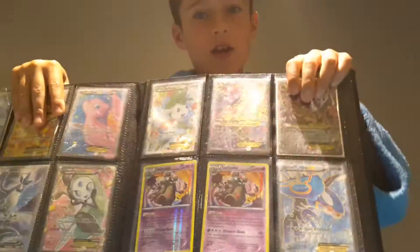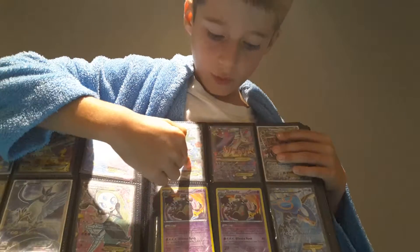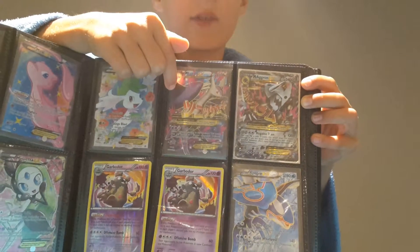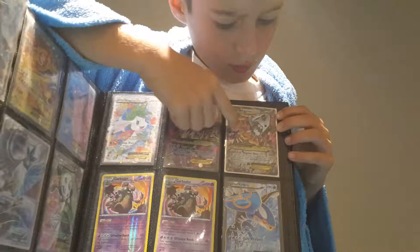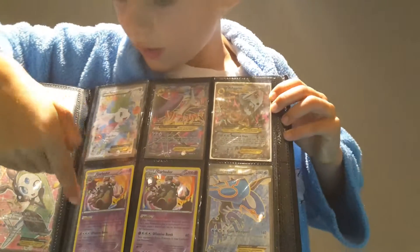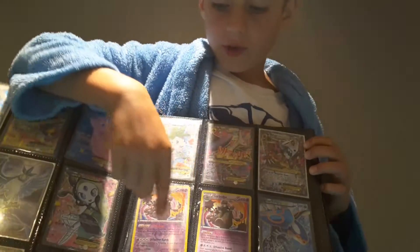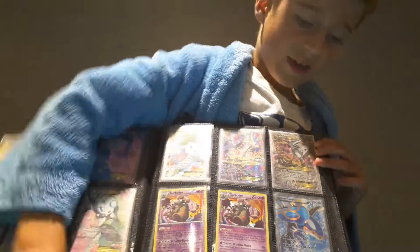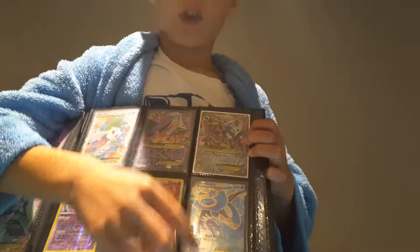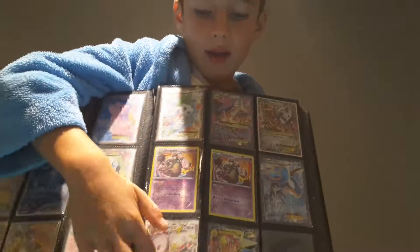Now for the next page, I got a Shaymin EX fullart — Raichu Collection — a Mega Latios EX fullart, Mega Aggron EX, a Garbodor — the two Garbodors, this one's holo, this one's reverse — Garbotoxin. I got a Kyogre EX fullart, a Mega Manectric, and a Mega Audino.